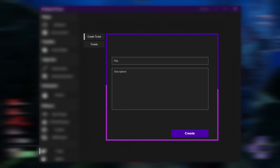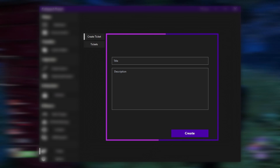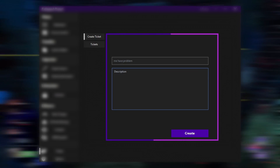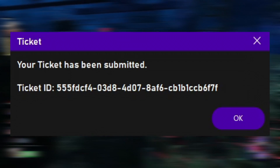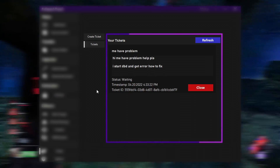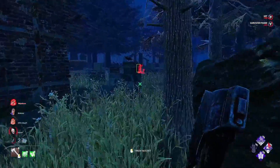Here we have the ticket system. If you have a problem you can tell us and we will answer you. You can put the title — make sure it's specific to your problem — then give it a good, well-detailed description and click Create. Your ticket will be sent to us. If you click on Tickets you can see your current ticket opened and waiting for an answer. That was pretty much everything with the panel and what's new — stay tuned for the next update.